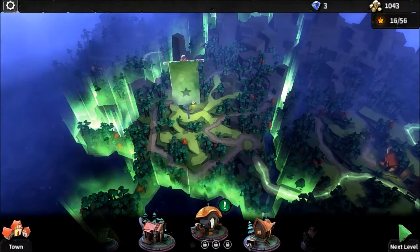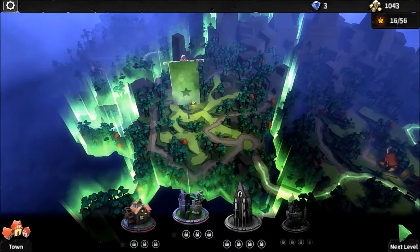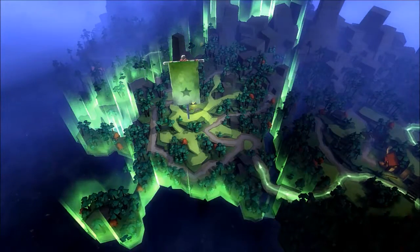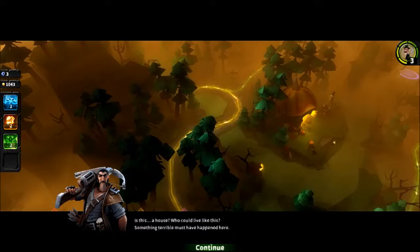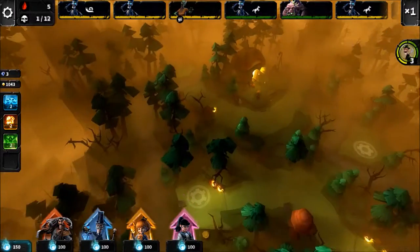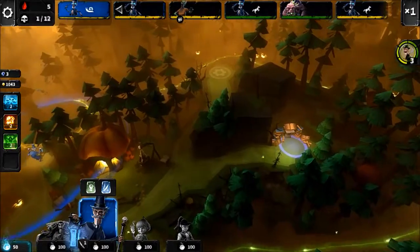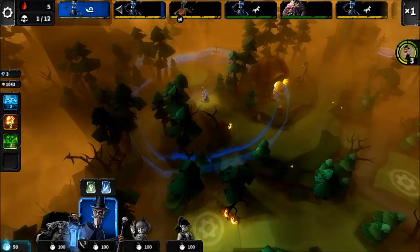Alright guys, so the next bit — I want to get to the castle. I guess this would be a castle, I'm not sure. I'm going to go ahead and do this one. Is this a house? Who could live like this? Something terrible must have happened here. Where the hell are they coming from? I'll put her over there — she'd probably be good there. Pumpkin girl would be good there too.